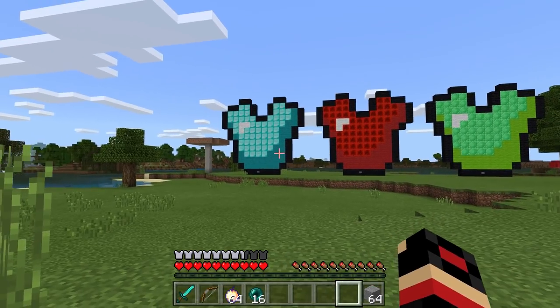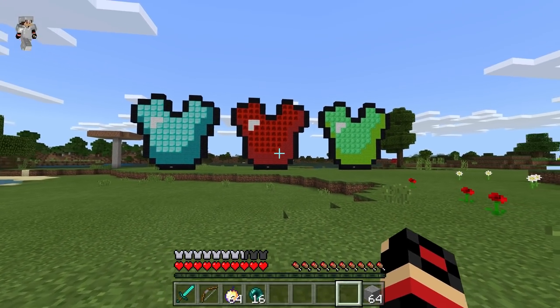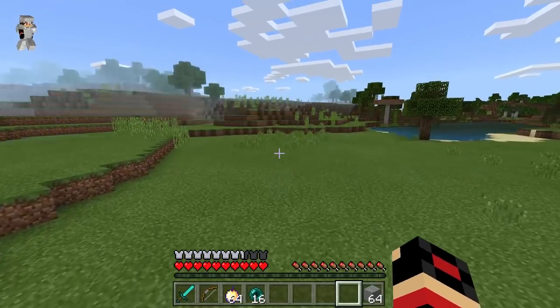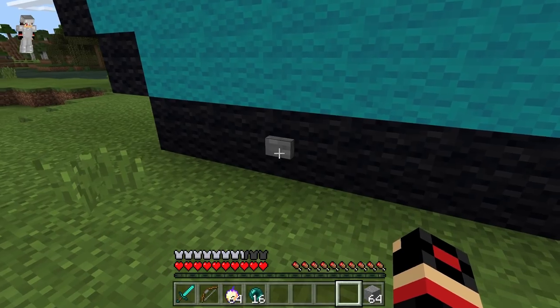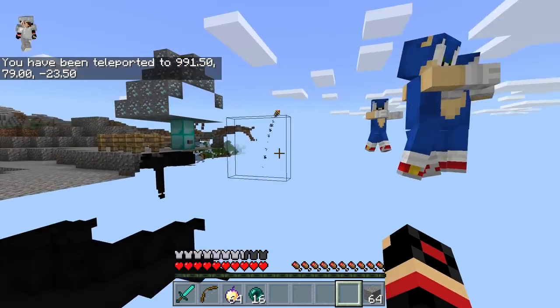The first chest plate is the Sonic chest plate, the second one is the Spider-Man chest plate, and the last one is the Crocodile chest plate. We're going to be checking every single one of them out today. Let's press the button and hopefully this will teleport us to the right place — 3, 2, 1, let's go!